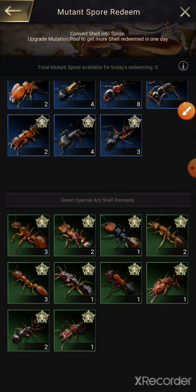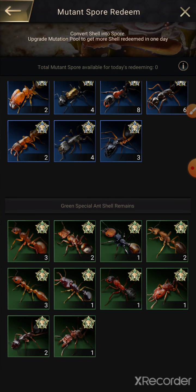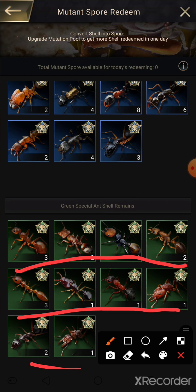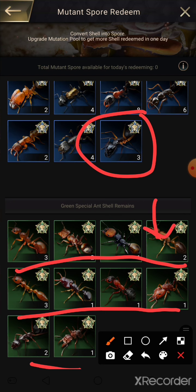Now the green special ants — you can do what you want with them. You can switch all of these into mutation pods or mutation spores, because you really won't need those unless you're trying to upgrade, say, a blue ant. You're not going to need these greens, and if you do, you will only need maybe five of them. So you can get rid of those at any rate you wish for spores.